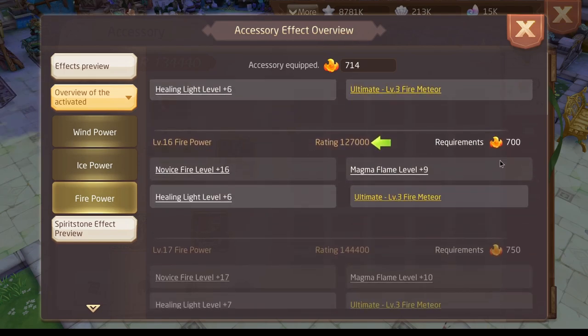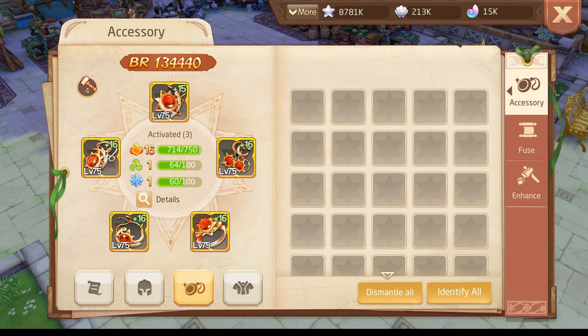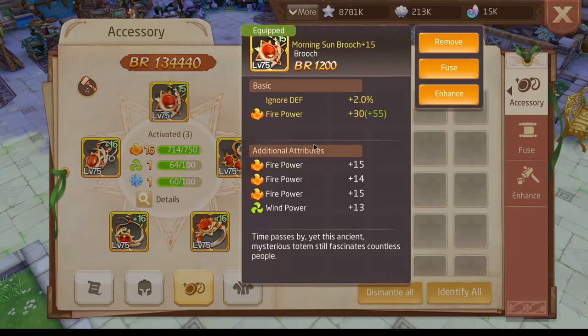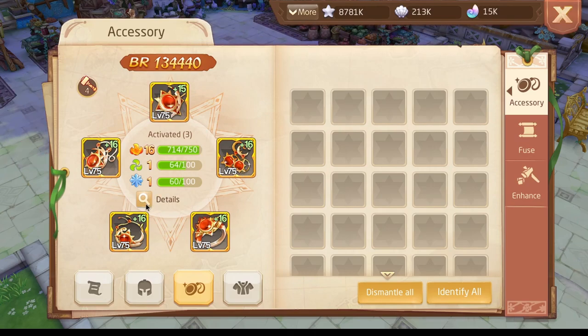One important thing: you need to try to get good lines on the fire accessories. Don't take random lines like +10 — if you get +10 lines the accessory is really not great. You should always refine and try to get lines worth 15, 14, or 13. If you already have good lines you can also take 12, but try to keep only the high ones like 15, 14, 15 and get rid of weaker stats. As you can see, one 12 is fine, but get rid of the ice line for a 14 or 15.